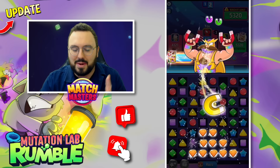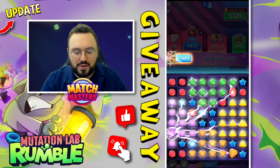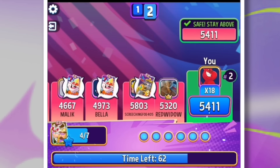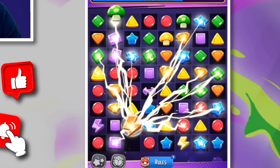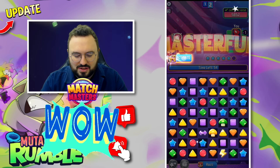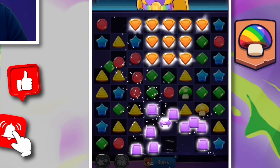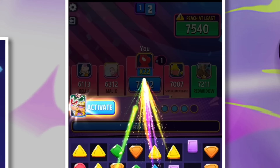I'd love to know what you'd like to see me give away on the next Match Masters video. We have a 10K coin giveaway on this video, so make sure you hit that like button and share the video. Straight in with our booster — 65 seconds left on the clock, six lovely juicy moves. We're popping these lightnings off and we're into first place right now.